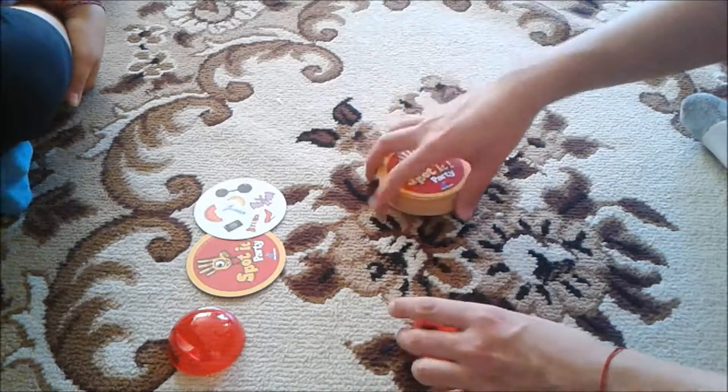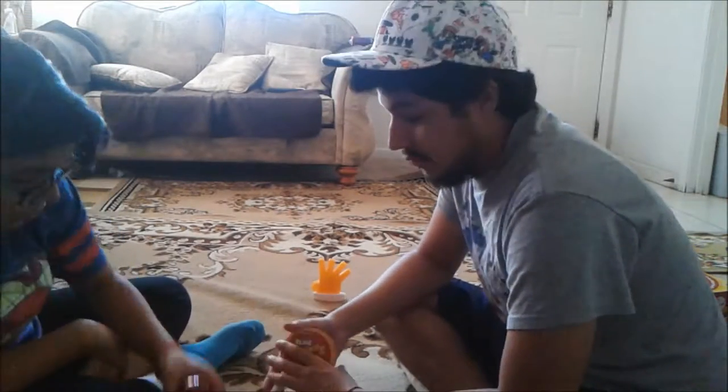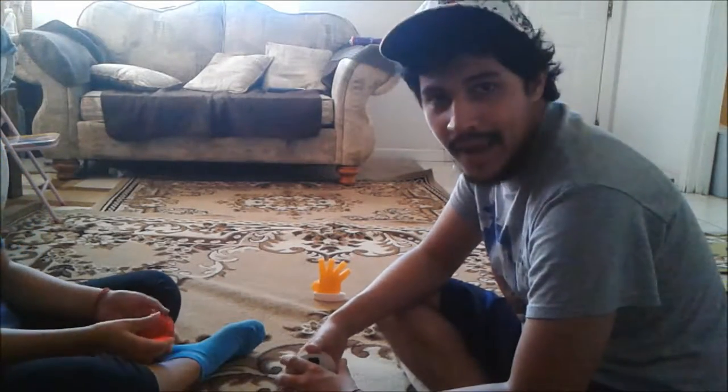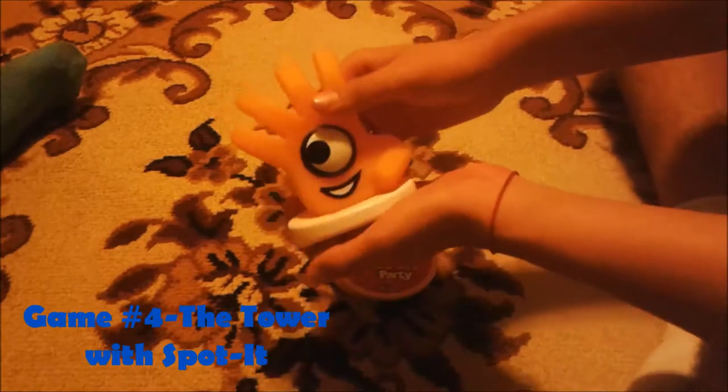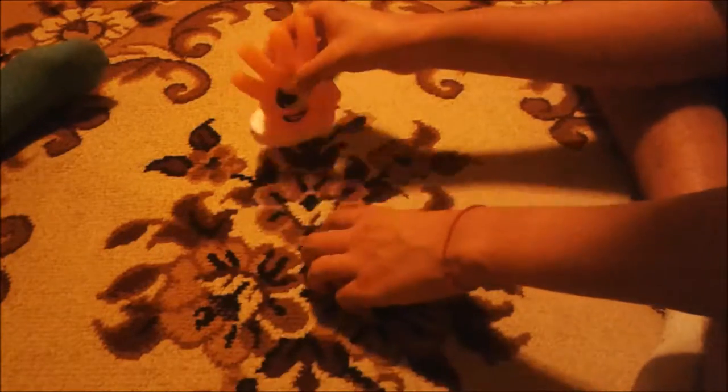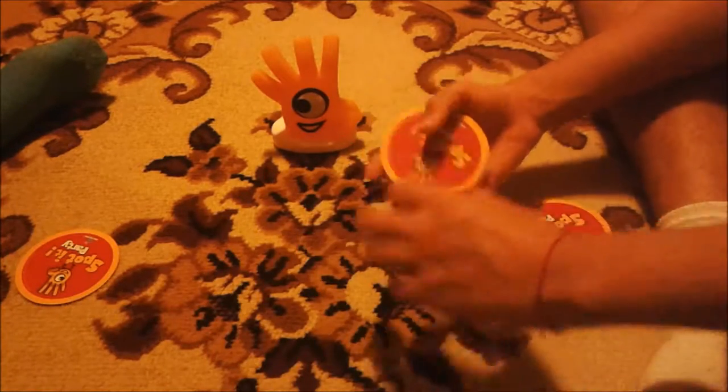That's basically the rest of the game modes — just different variations. Now let's talk about the mascot hand figure. It doesn't have an official name, so we'll call him Spot. When playing with Spot, he'll give you points or take away points depending on the game mode. For the first variation, we each get one card, deck in the middle, same as before.